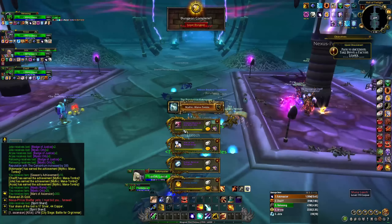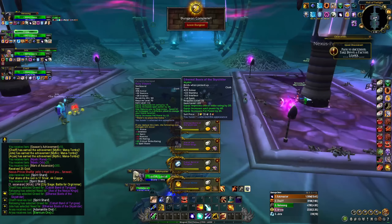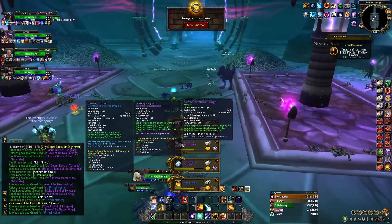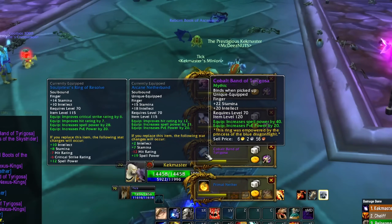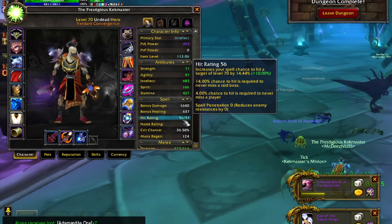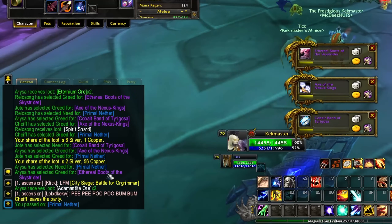10k DPS mythic loot - Ethereal Boots of the Sky Strider, not better than my Ruby Slippers because I'd lose hit rating. Axe of the Nexus King is cool but no. A new ring - I need all the hit rating I have right now which is a really big problem. I am hit capped but I had to take away a lot of talents to do it, so I'm not at peak power. When I actually have good hit rating gear I can go for more damage talents.